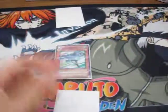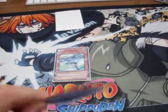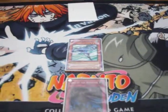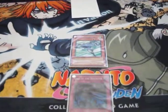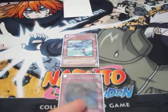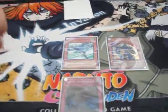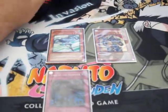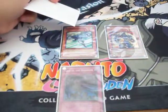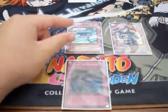When you summon Stratos and use his effect, that becomes Chain Link 1. Then Chain Link 2 is Call of the Haunted. That's the only two things on the chain. That chain now resolves, with Call of the Haunted special summoning Crusader. Now, this is when a monster is special summoned — this is when you would have to flip Bottomless Trap Hole — but this entire chain has to resolve first, so you miss the timing and you can't flip Bottomless.